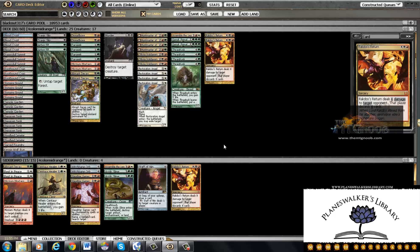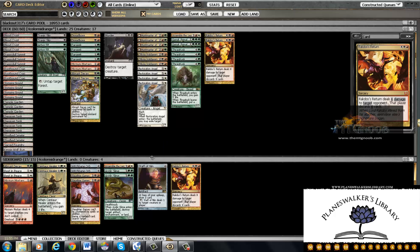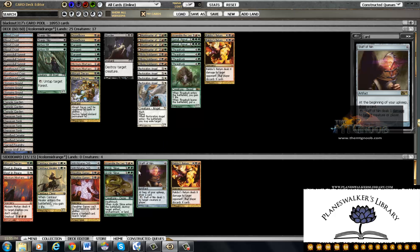Okay, so that's the main deck. The sideboard definitely needs some work — it's a little bit all over the place — but from playing Jund those few weeks, there were certain things I saw that I liked. I actually kind of wanted to squeeze a Boros Charm in here but couldn't find the room. So that's where we're at with that.